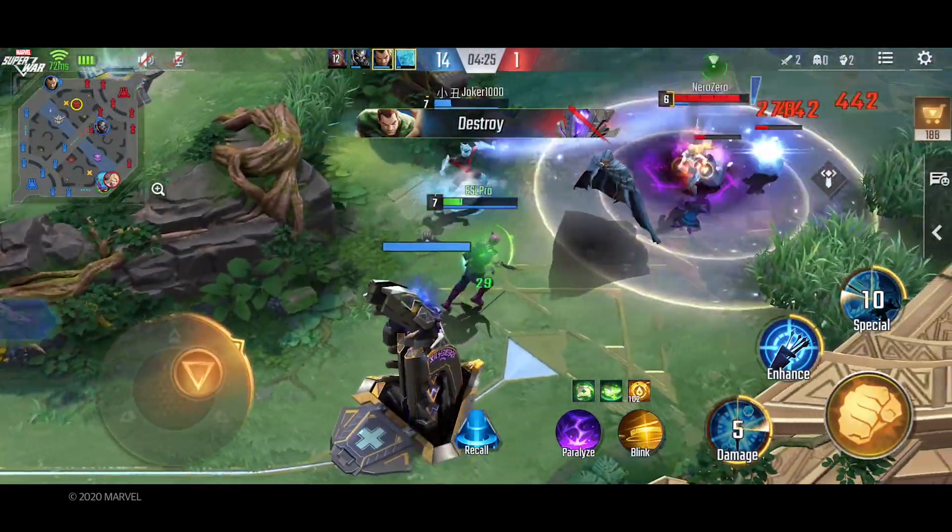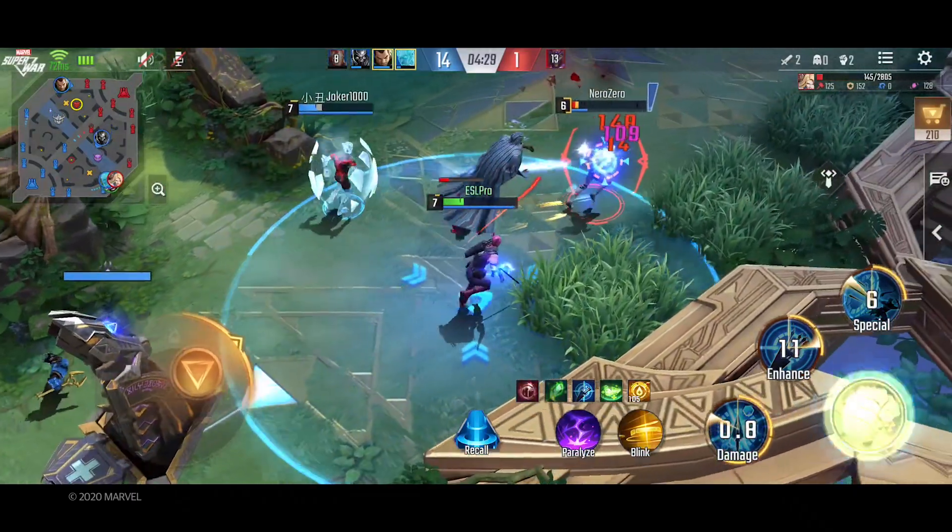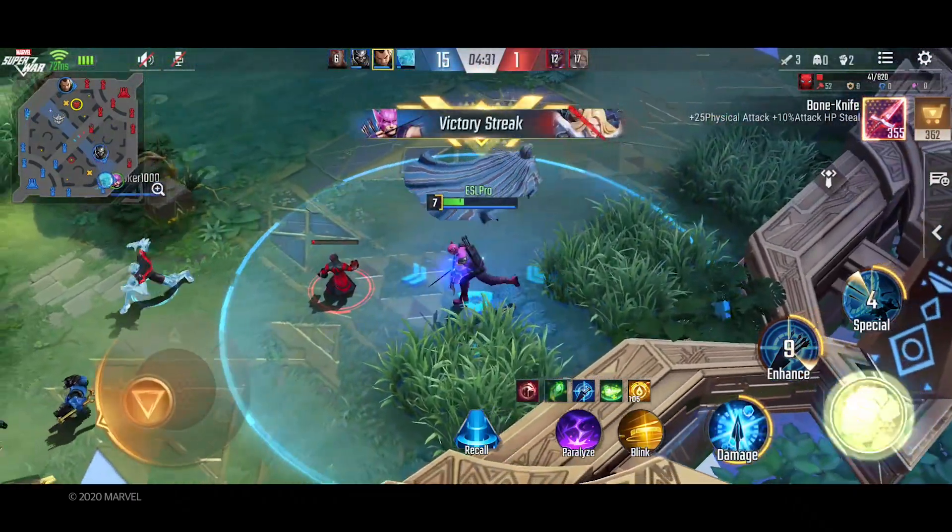I bait out the enemy Cloak and Dagger on low HP. After Iceman starts the fight, I can apply Mjolnir's slow, which lets us pick up the KO.